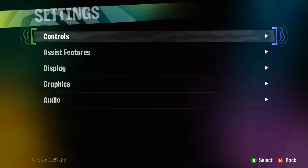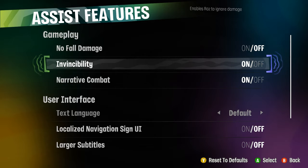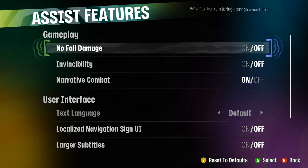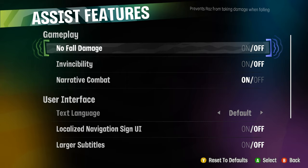In a game like Psychonauts, which prides itself on its assist features and sort of letting you play the way you want — you can turn no fall damage on, you can turn invincibility on, you can play the whole game invincible, you can turn narrative combat on, all of these accessibility features — but it doesn't give you manual saves. Which to me is a strange omission and feels weirdly out of place, because the game is clearly very considerate towards the player in many ways. But to not be allowed to save when I want to and not save when I don't want to feels really inconsiderate.